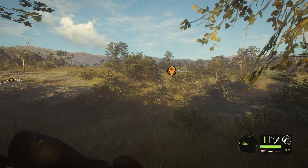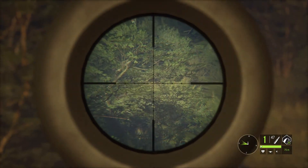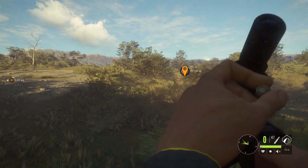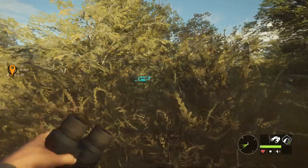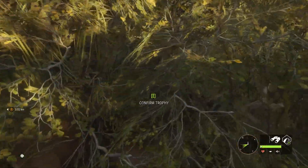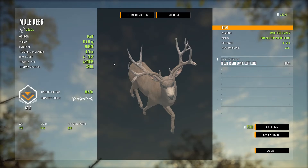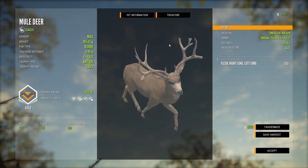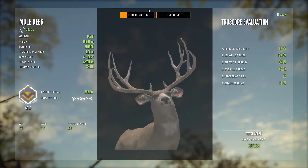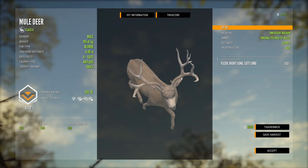Oh, that's a pretty nice mule deer — let's see if I can spot it again. There it is running straight through here. We got it, let's go pick him up. There he is down just there — looks to be a really nice one. Yeah, definitely looks quite nice. That's a giant for a level 4: 302.3. This is a troll level 5 rack. That's a really cool way to start — I saw it running through there and knew it looked pretty big, not quite a diamond but a pretty nice one.